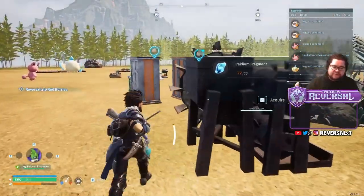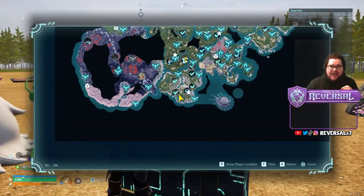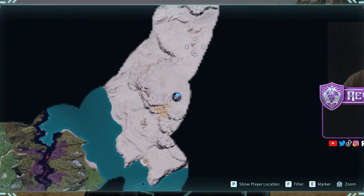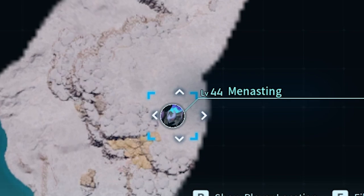First things first, we're going to have to go to a different location. We're going to open up the map right here to fast travel. At the very top-right corner of the map, you have this little island over here. There are some high level pals over here, like for example this one, the Monastic, level 44.